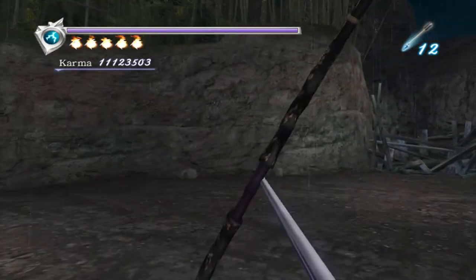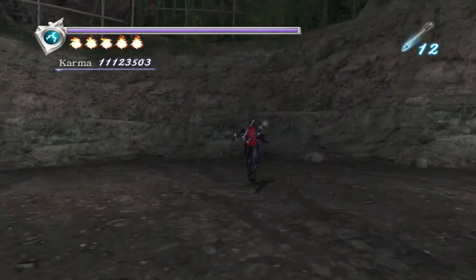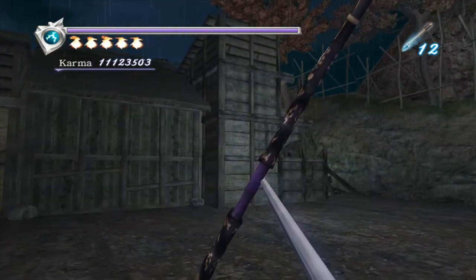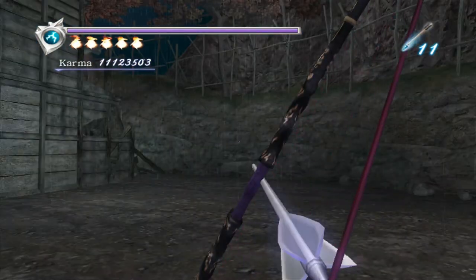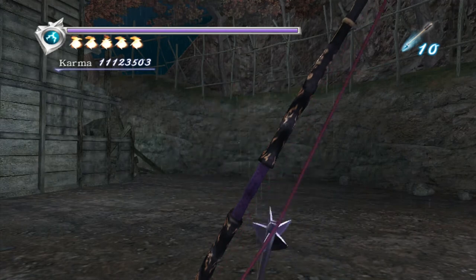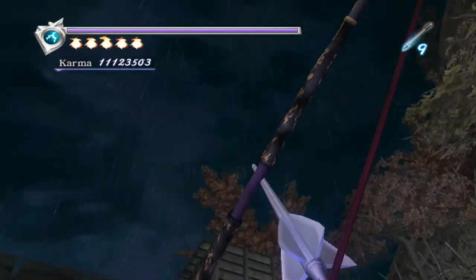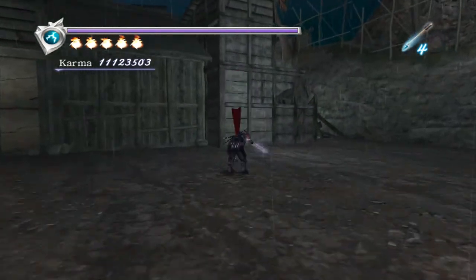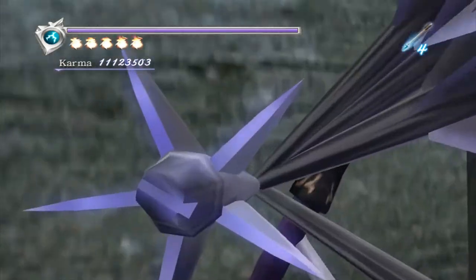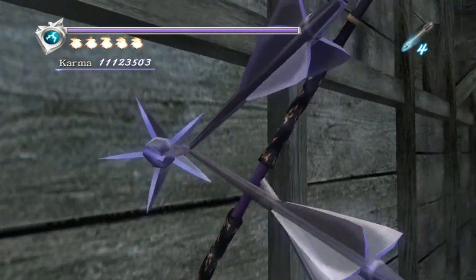Going into first person view is the main thing I want to talk about with arrows — as you can see, there's no crosshair. So you have to know where these arrows are going to hit. However, if you don't move, they will hit the same spot every single time — there's no bloom or anything like that. Being accurate with arrows is definitely something people commented on a lot early on, asking how do you be accurate? It really is just practice — practice makes perfect.